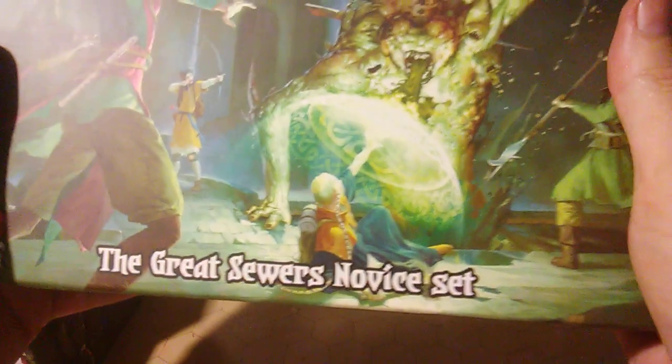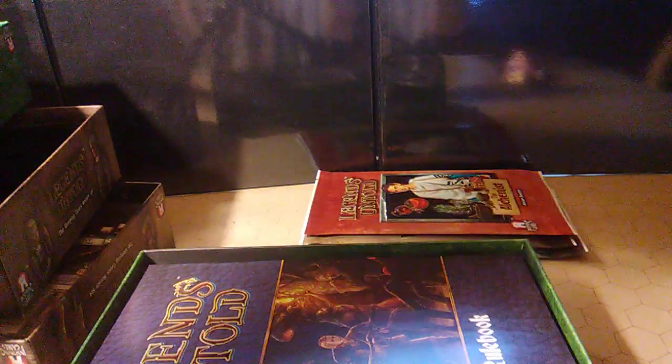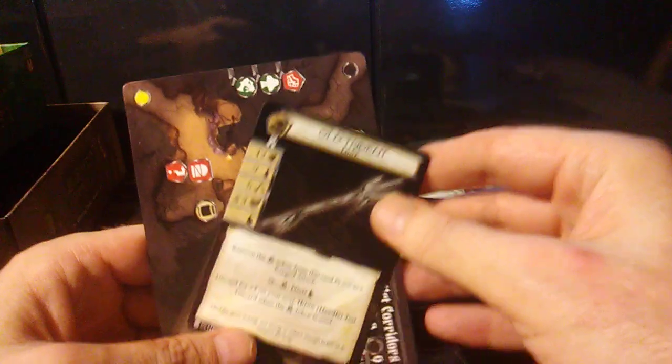So that's the unboxing of the Weeping Caves novice set. Now moving on to the Great Sewers novice set — I don't think I've seen any videos yet on what's inside it, so hopefully my video will be the first to show its contents. The Great Sewers book — that's the campaign guide. They have a way for you to record-keep your cinematic campaign, and then of course you've got a copy of the rulebook. Looks like we've got more tokens, so I double up on tokens now.